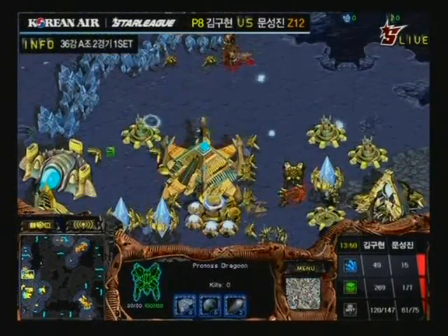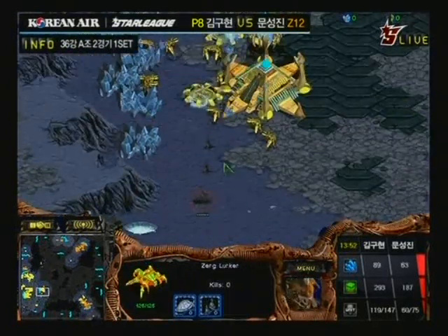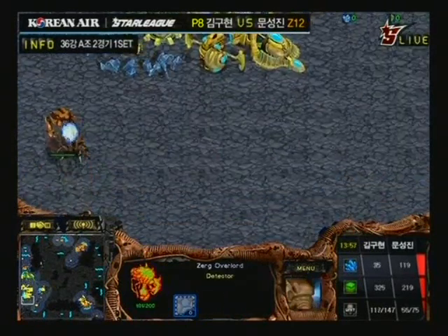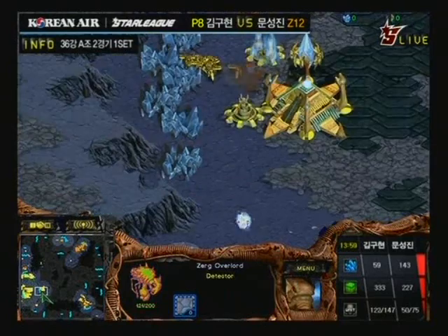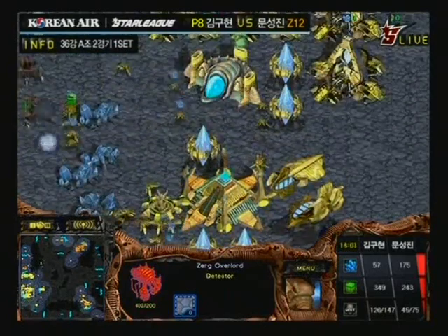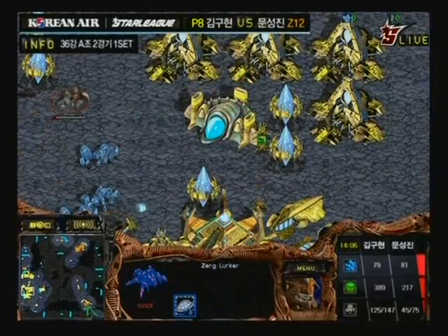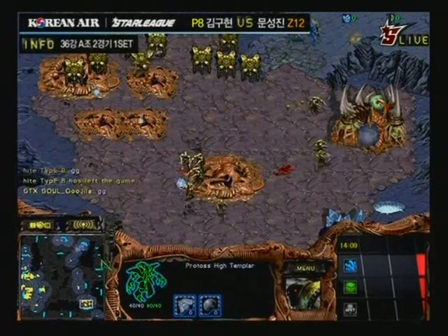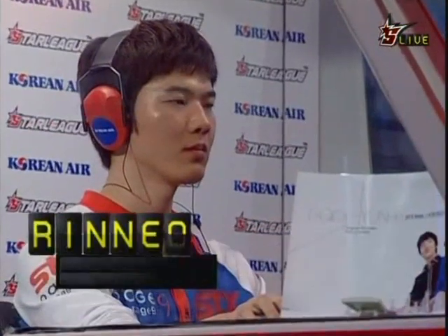The 5 o'clock base is being completely destroyed, and Type-B doesn't even have his 12 o'clock up yet. Type-B fighting as well as he can, doing a couple-pronged attack himself — fighting two places at once — until the Lurkers get destroyed at the mineral-only base. Looks like his Lurkers aren't going to get the job done. He loses pretty much his only mining base — he's got a bunch of drones up at the natural, but that's it. GG from Type-B.